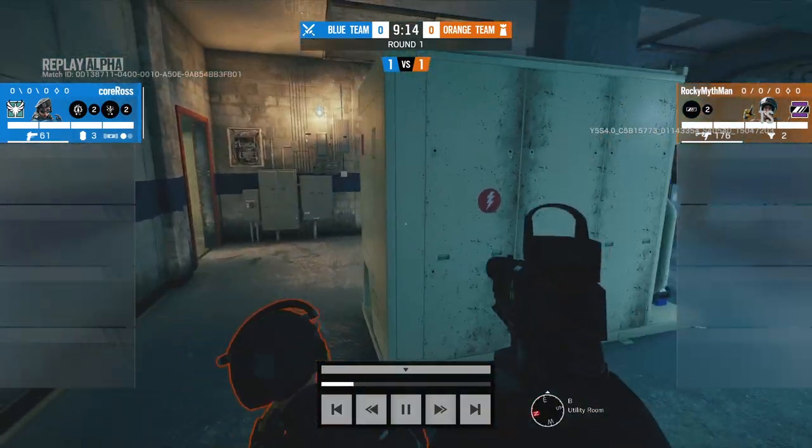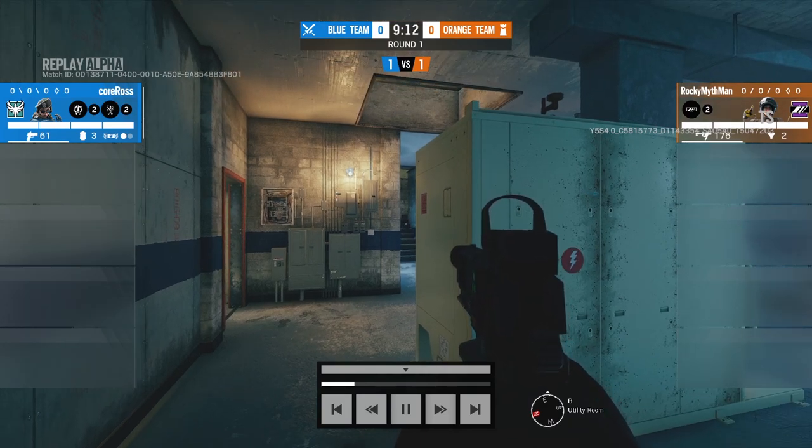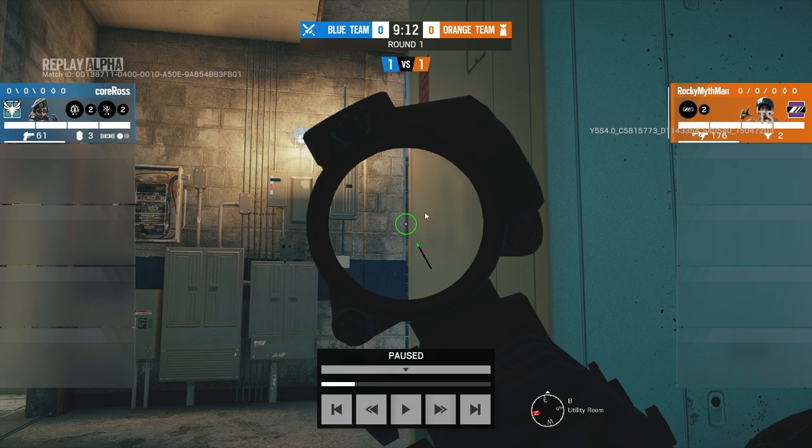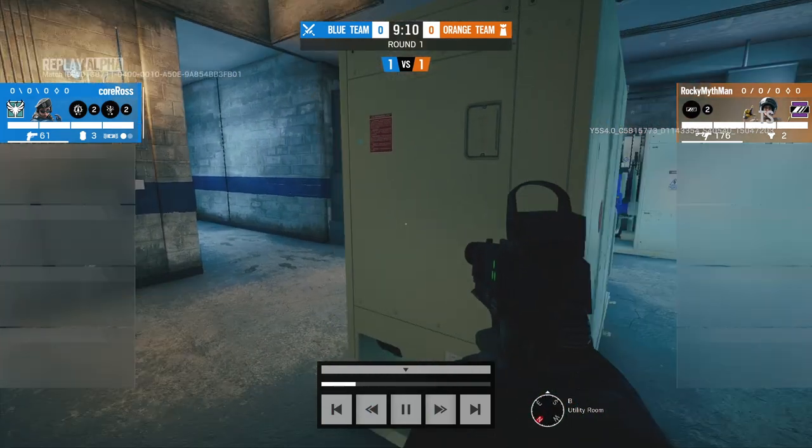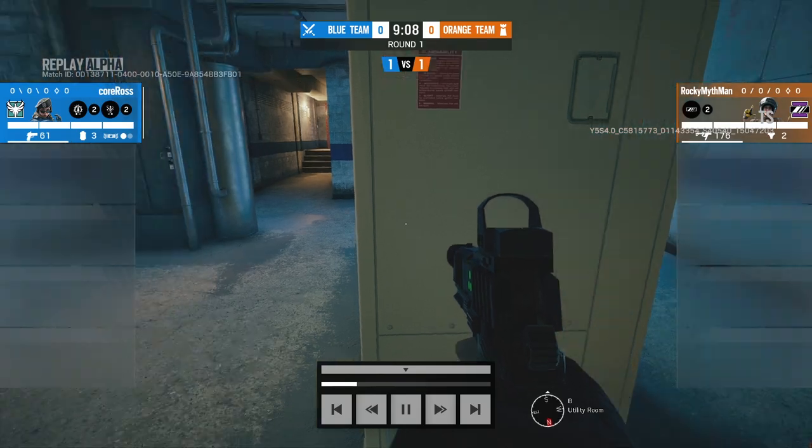Mira has a nice little pixel peek going up to the stairs here. She thinks it's a nice pixel peek — it's actually horrible — but from her point of view, this looks like a really nice pixel peek. She can just see a little slither, so she feels very safe. But she should not. This is actually a horrible position to be in.